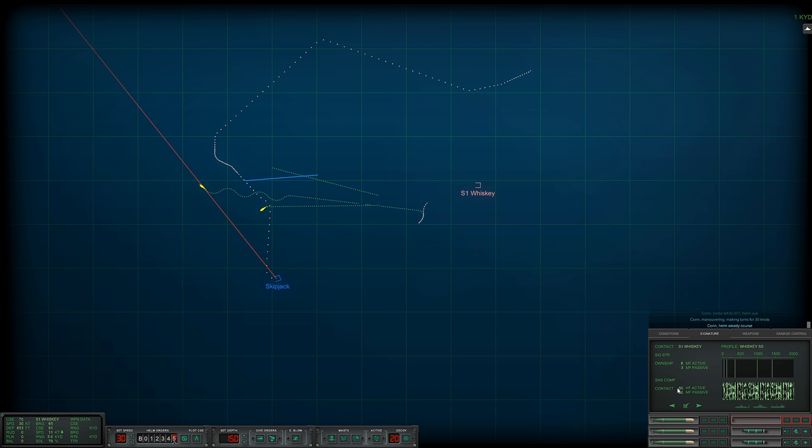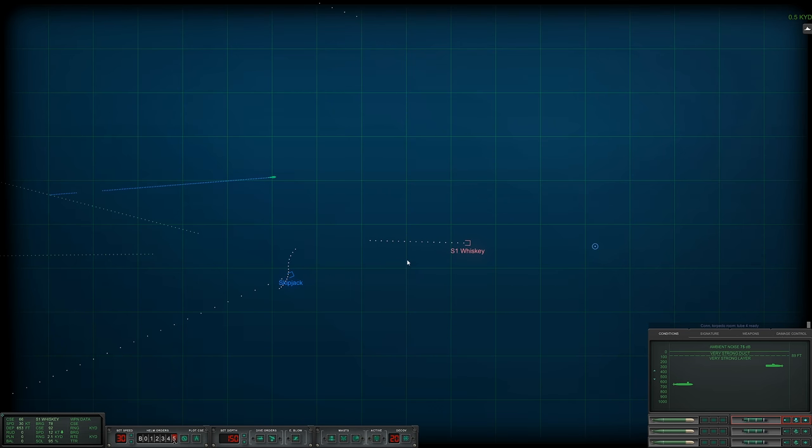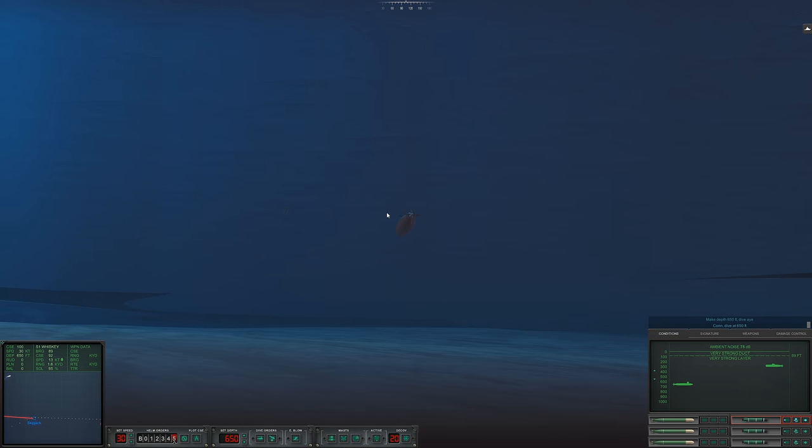We're still in our baffles so we're going to keep heading flank until we get close enough to launch a Mark 37. Torpedo room tube four is ready. This Mark 37 here goes active. She completely lost me as I'm in her baffles. Let's come up to 200 feet — actually, never mind, let's stay down. Make depth 600. Our other Mark 37 has gone active. I don't think it's going to pick the Whiskey up, however.